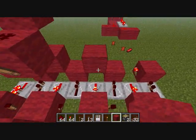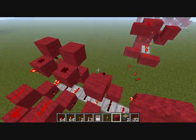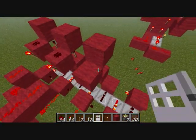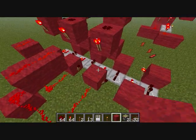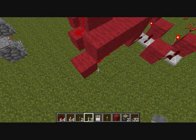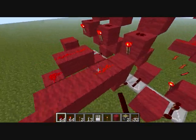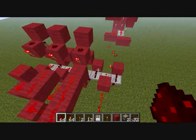Do the same thing for the third one, and you can get rid of these blocks. For the fourth one, you extend it out four so that you don't get any cross-talk, like that.